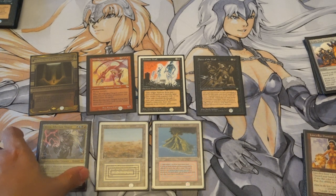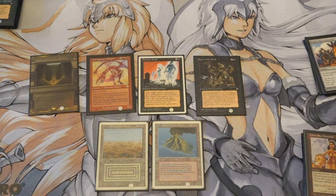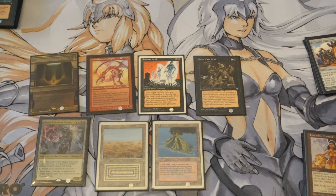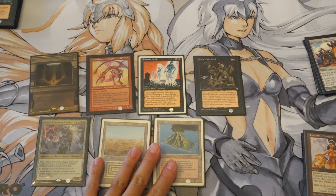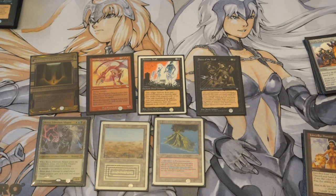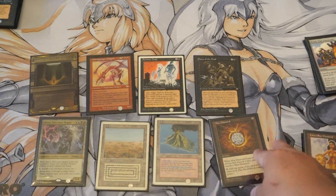Breya's second ability says sacrifice two artifacts: choose one — it deals three damage to target player, target creature gets minus four minus four, or you gain five life. You're going to choose the damage option, sacrifice her and an artifact, then she loops back to the command zone. Since you have infinite colored mana, you keep recasting her. A Chrome Mox, Mox Opal, or Mox Diamond would also be very helpful here, and that's how the combo works.